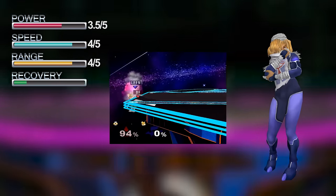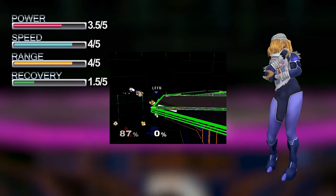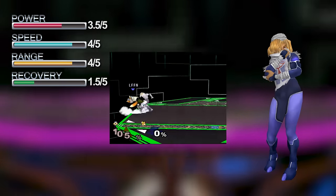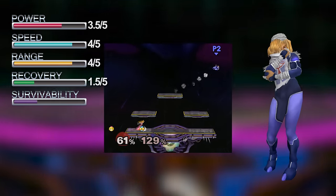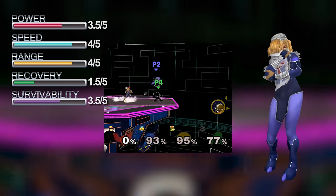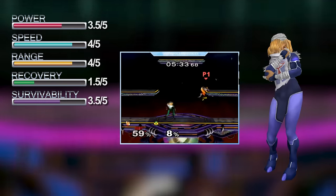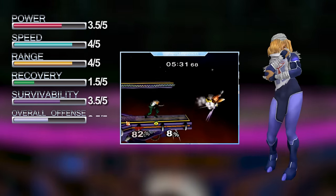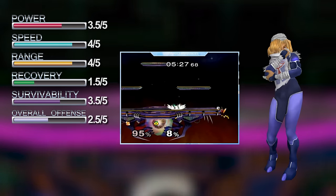Sheik's recovery is extremely linear and predictable. While she does have some tricks to allow her to get back to the stage safely, a solid opponent can deal with her limited options almost every time. Sheik does have some weight, and with strong DI can survive up to very high percents. Despite the fact that her boost grab and dash attack are quick and have far reach, they are overly committal and subject Sheik to easy counterattacks.